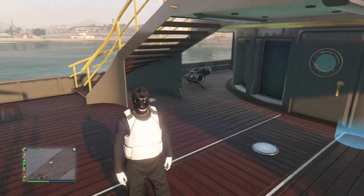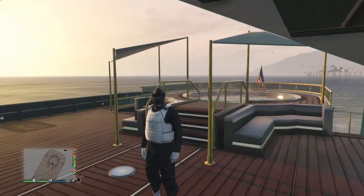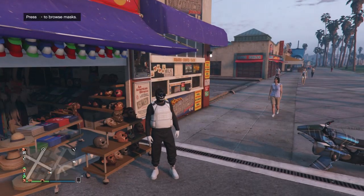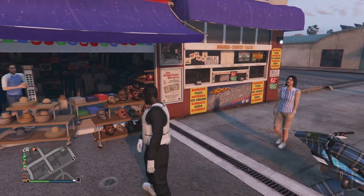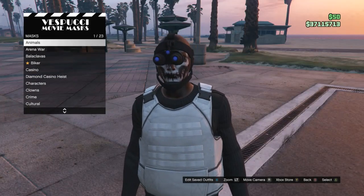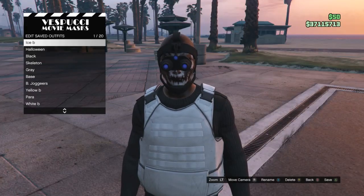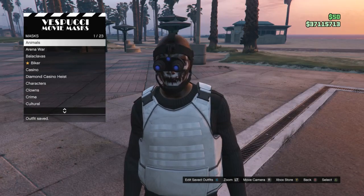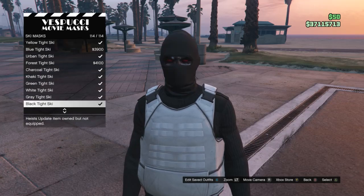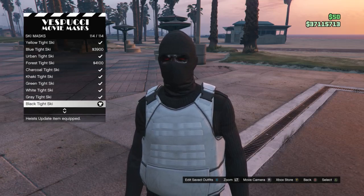Whenever you spawn back in, your character should look like this. Now go to the mask store to save this outfit. When you get to the mask store, this is what your outfit should look like so far. Walk over to the mask, hit edit saved outfits, and save this outfit on whichever slot you want.